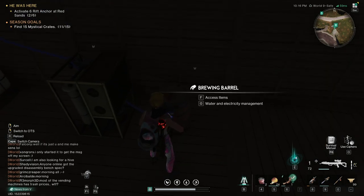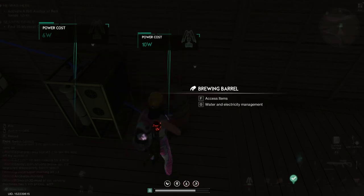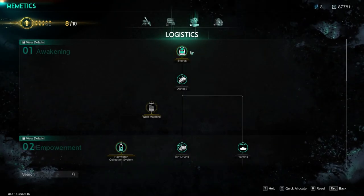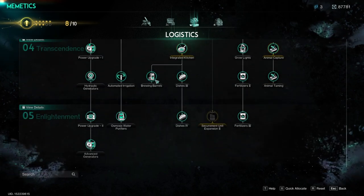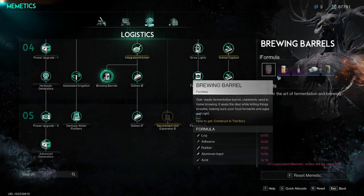Did you know that you can actually see everything that you can craft inside the brewing barrel? If you press O, go to mimetics, go to logistics and scroll down to brewing barrels. If you go here, you see everything that you can craft inside the brewing barrel.